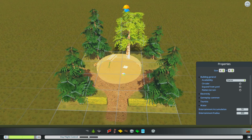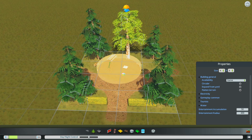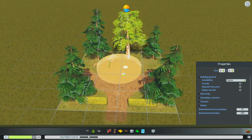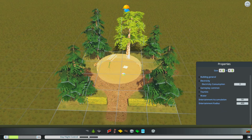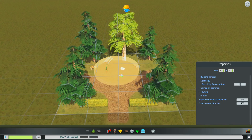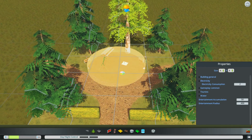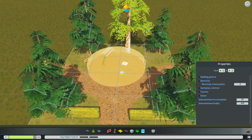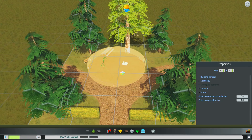Let's go into the properties — building general availability in the game. Circular, no. Expand front yard, no. Flattened terrain — well, that's kind of something, it's your call — we don't want to do it. In electricity, we can bump it up a bit — 2 is a good value. I've kept a rule: if there's one light post or light source, the consumption should be one, and so on. So let's leave it at 2.